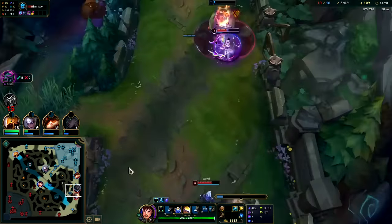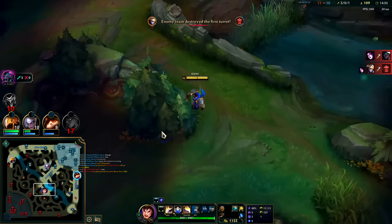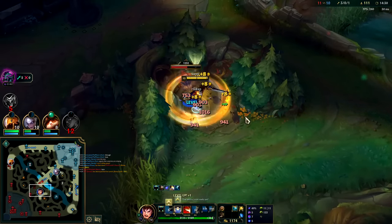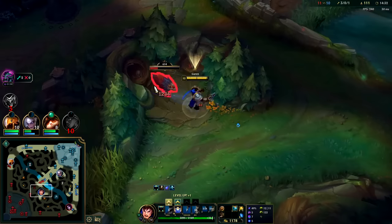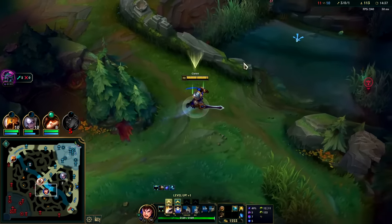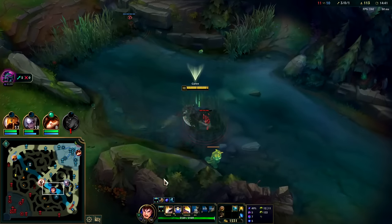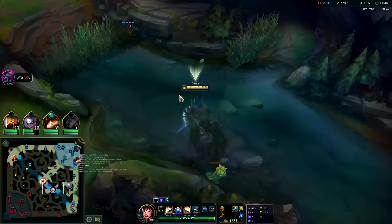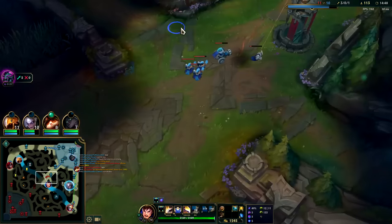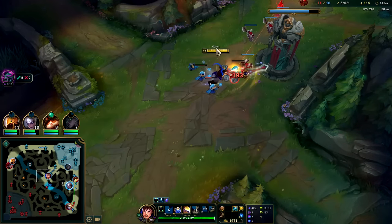Garen has bonus damage against monsters on his E, and monsters don't cancel your passive — so we can heal through their damage super brainlessly. We don't even have to think about it. It's time for them to lose this objective — they can't have this. That was apparently Shaco's camp because he just reclaimed it. With auto E we can reset — sitting on tier-two boots.